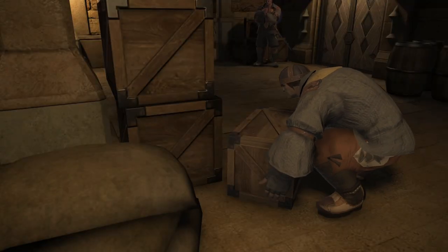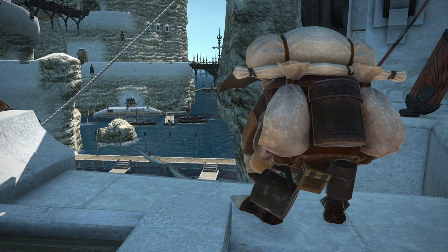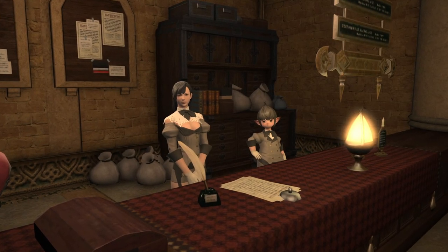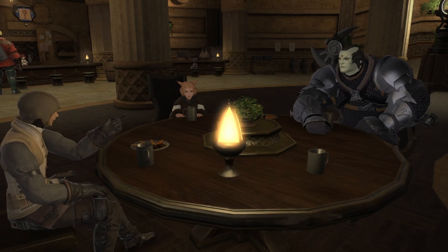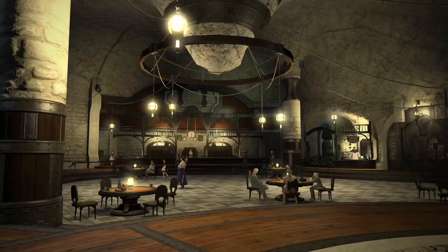This guy is always going to be trying to lift this box. This little feller is always going to be staring out at the sea. The seams of the illusion start to wear away once you pay attention to stuff like that. It becomes obvious that this world isn't actually a world,